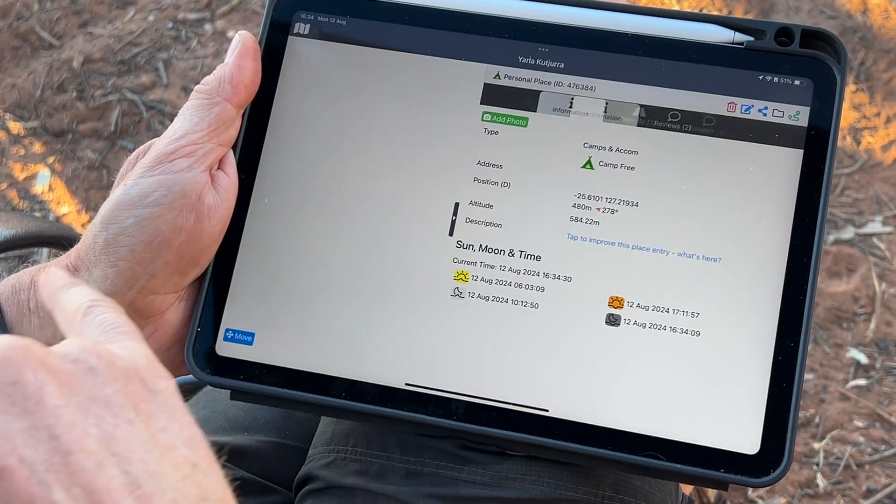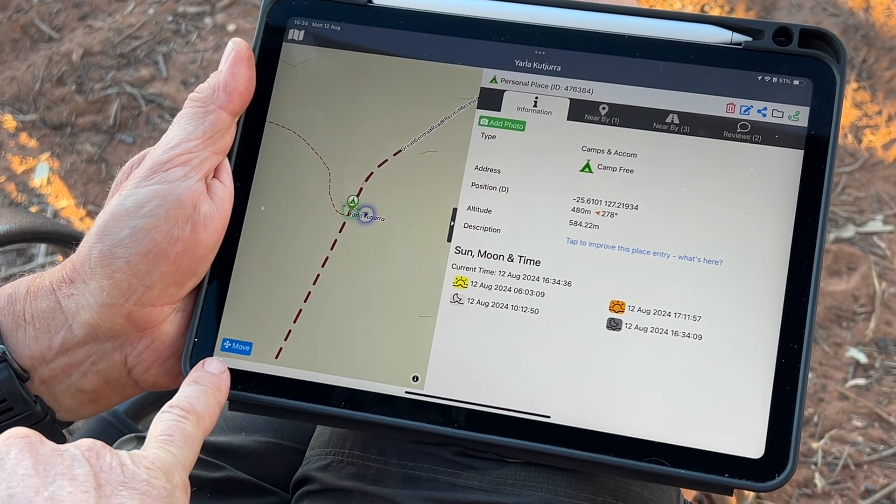So if we open up the camp, or we open up the place itself, we see this little move button.